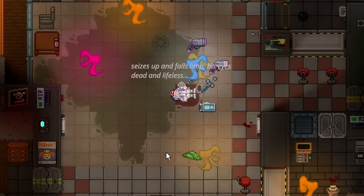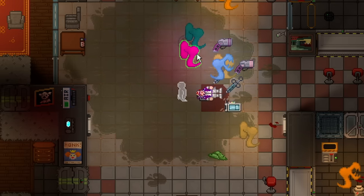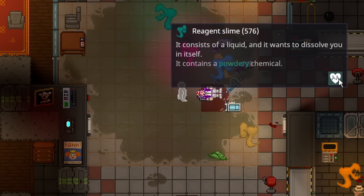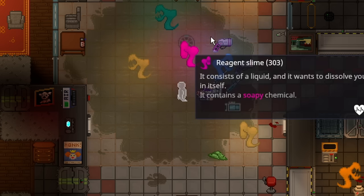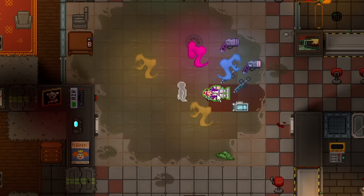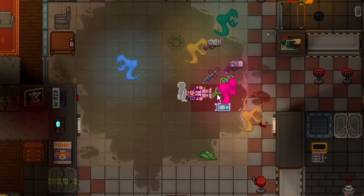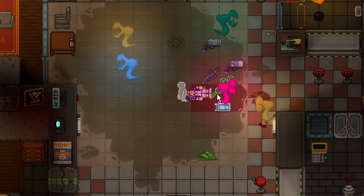I instantly died, but it spreads its most recent chemical around everywhere, and these interesting reagent slimes will come out — depending on whatever reagent they have, they could range from very deadly to just a little deadly. Either way, it's another devastating supercritical. It will create mobs that are very difficult to fight in melee at least, and it will definitely require the janitor to do some overtime.